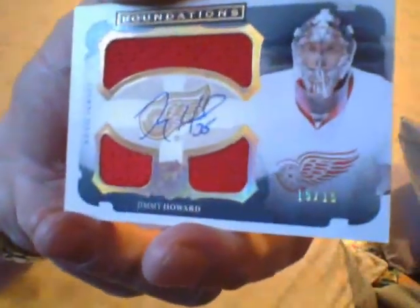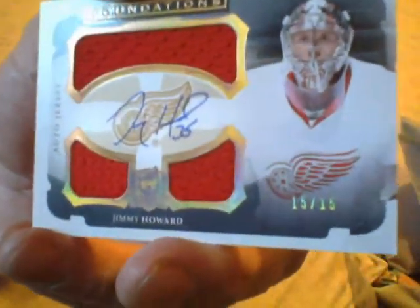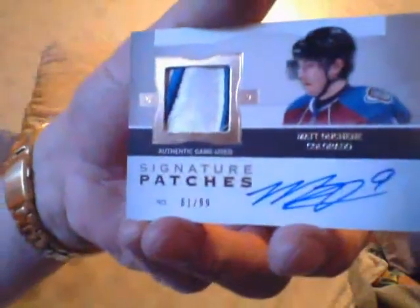Next is Jimmy Howard, 15 of 15 autograph — auto jersey. Jimmy Howard autographed triple piece of jersey, 15 of 15. And then a signature patch of Matt Duchesne — signature patch, nice.